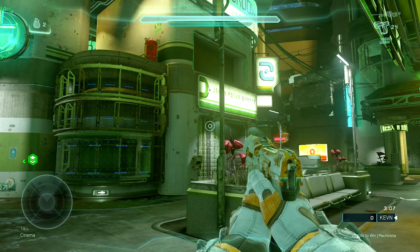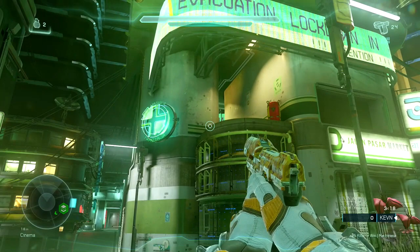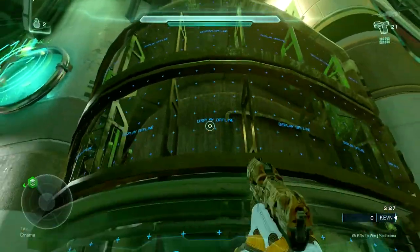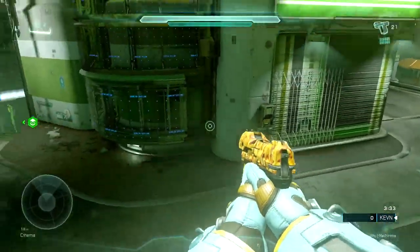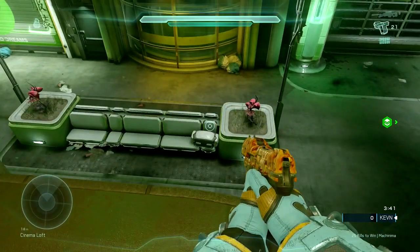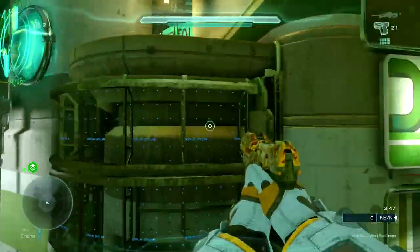With Halo 5, they added new elements like clamber and stabilizing, which greatly changes the map design. As you can see, this ledge here is something that would not be easily achievable with classic movement because it's just too high up. With a standard jump I can't reach it, but using this block, jumping, boosting, and stabilizing, I can clamber it rather easily — whereas in previous Halos this platform would have been lowered so you could do a standard crouch jump.